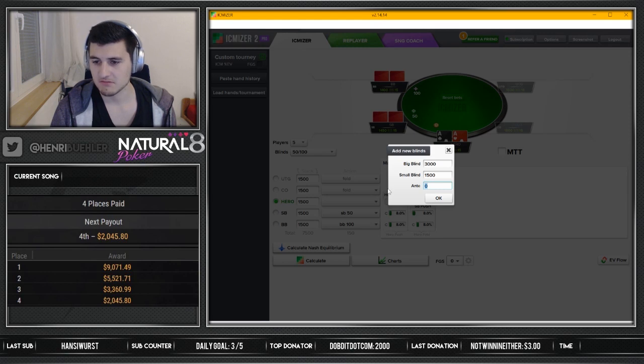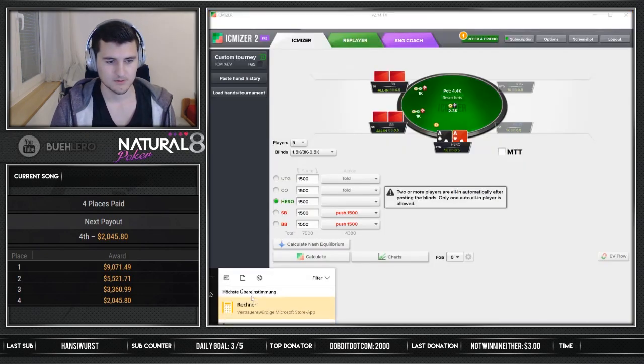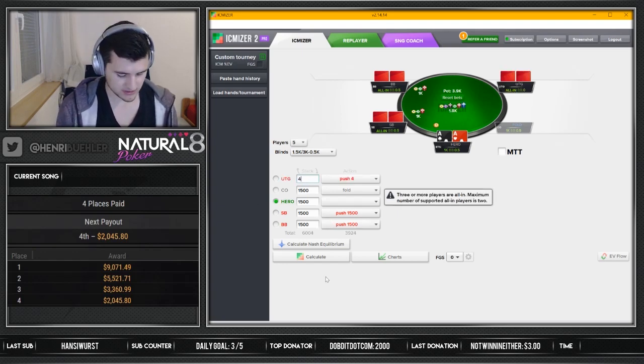Five players — quick math — 460. They only have one level here so it's 0.5k, works for me. That's pretty accurate. Now we have UTG — every stack is important here, because obviously the stack size of our opponents plays a role in making our decision.